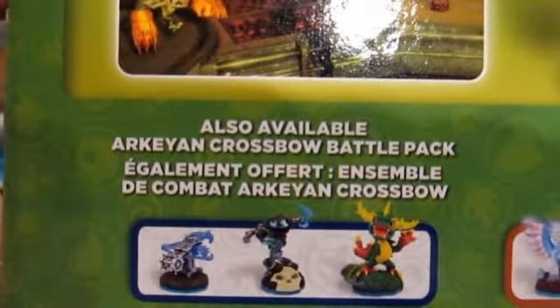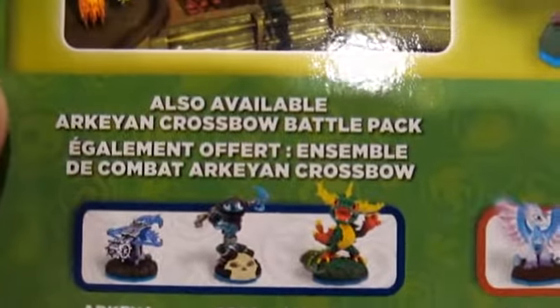Light Core Flashwing is also out. Slobbertooth has the alternate figure in the Dark Edition starter pack from GameStop. Just like on the Tower of Time, we get to see Sheepwreck Islands and all it has to offer. Right here, this is going to be our other battle pack — the Archean Crossbow battle pack.